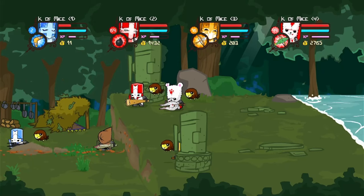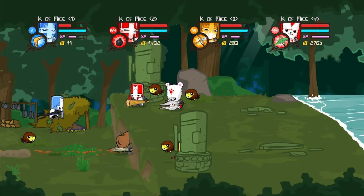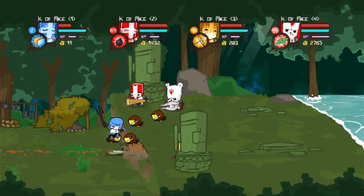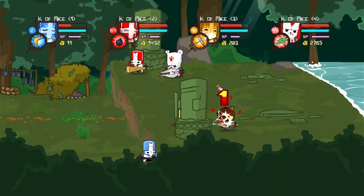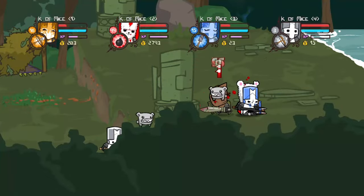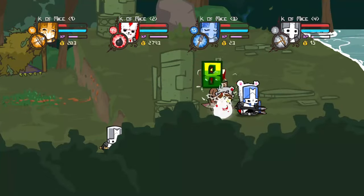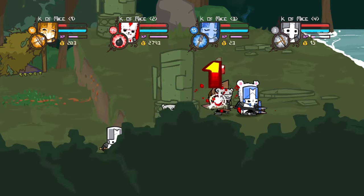To make this glitch better, you can bring 3 other players along with you that all have Hawkster equipped, then proceed to do the glitch as normal, but when it's Hawkster's time to shine, all 4 of them will attack the thief, giving you 4 times more XP. This glitch can also be done using 1 Hawkster and 1 or more Bipolar Bears, although this is not recommended as it is much more effective just to use multiple Hawksters.